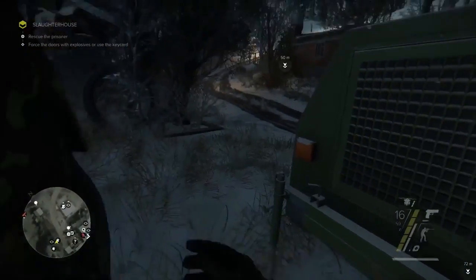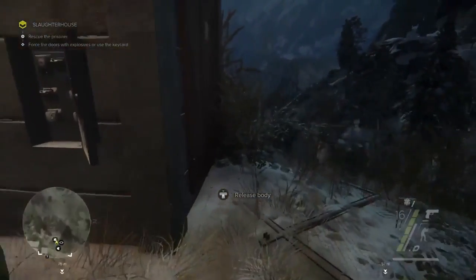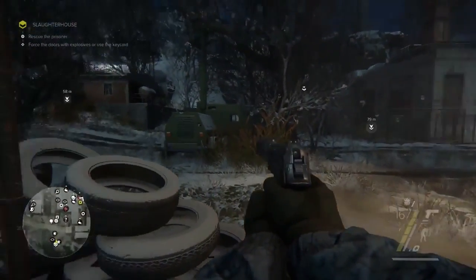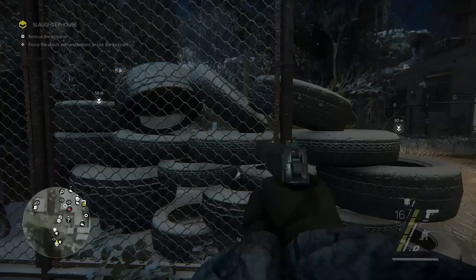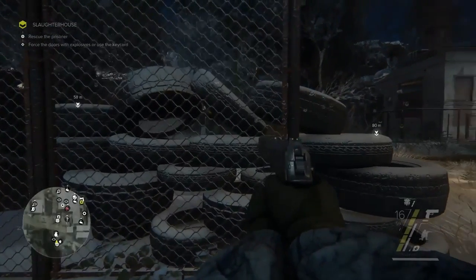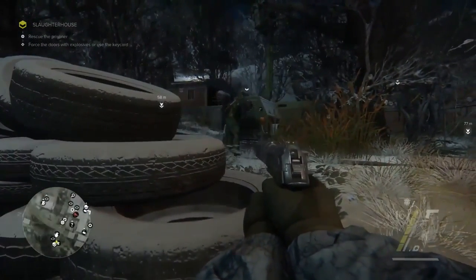We'll hide his body just to avoid detection in case somebody else comes. These separatist guards aren't stupid — when one of them came to check the generator and the power didn't come back on, somebody else will come and try to fix it. We'll leave this guy to fix the generator and take care of him later.